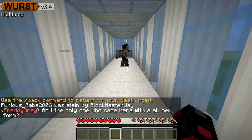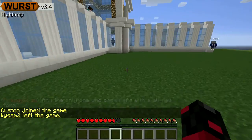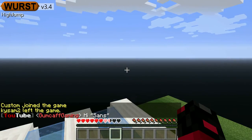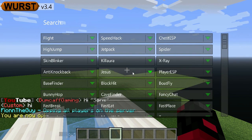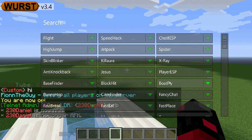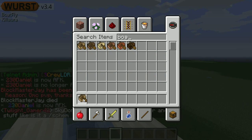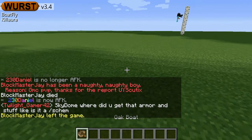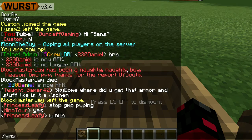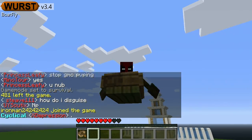High jump works on this server too, you can hack on it. Oh yeah, I forgot I put high jump on. Another one is jetpack. And boat fly - this one's awesome, you can fly in a boat with this hack.